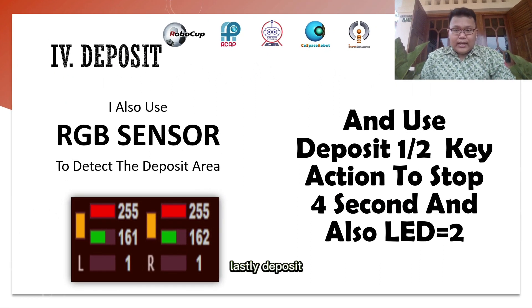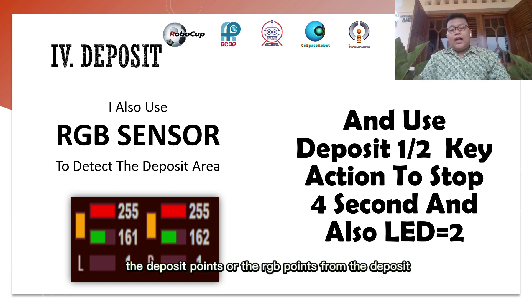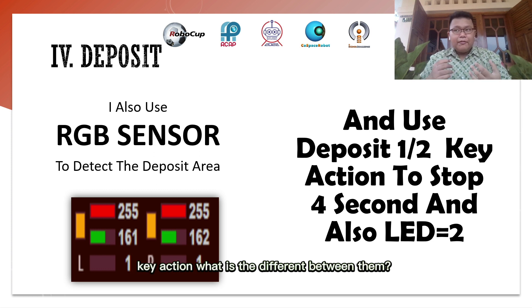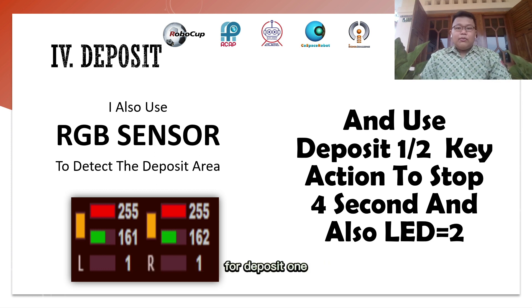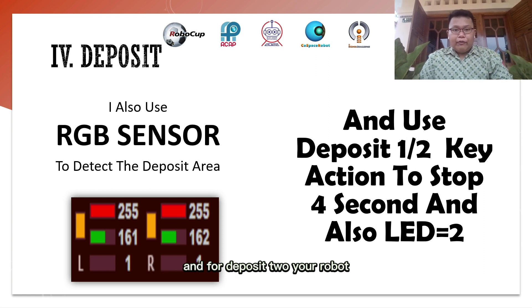Lastly, deposit. I also use an RGB sensor to detect the deposit area. You can see the RGB point values for the deposit area on screen. I use deposit 1 or deposit 2 key actions. For deposit 1, after depositing, your robot will turn back. For deposit 2, after depositing, your robot will go straight forward.